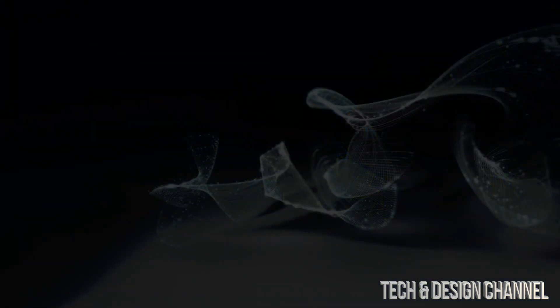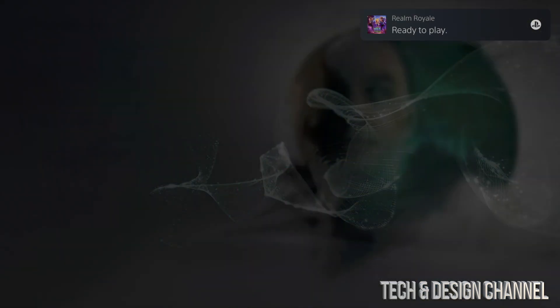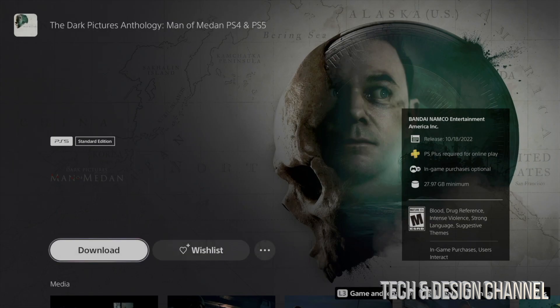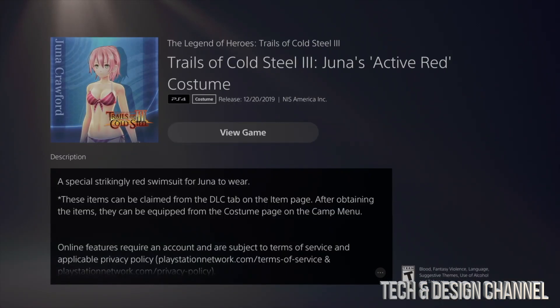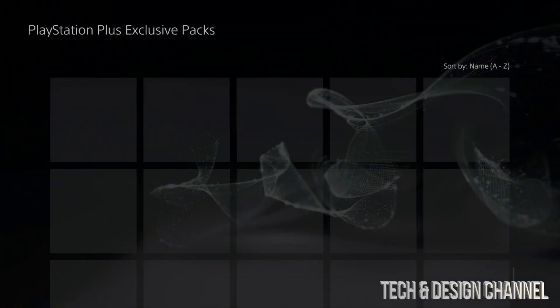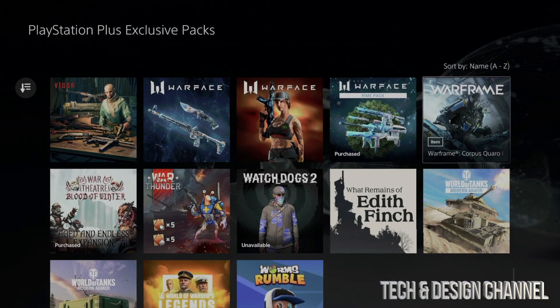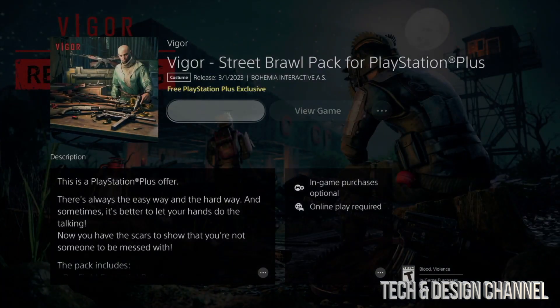We just saw a copy of this one, so we're going to move one down. You can see that one's being purchased. I can also see that my earlier download is already done. This one also requires a download, so I'll do that at the end — just one at a time for now. I'll add to my library and then at the end just download everything all at once.